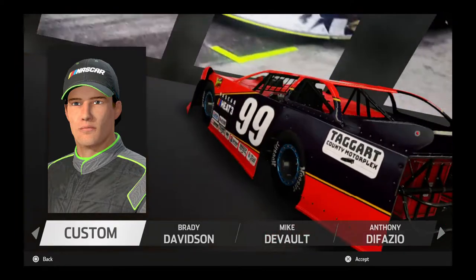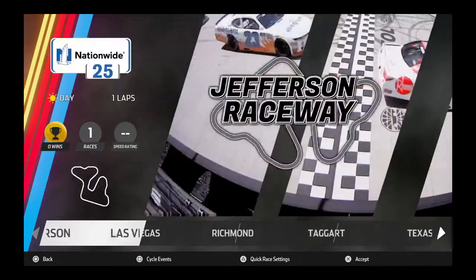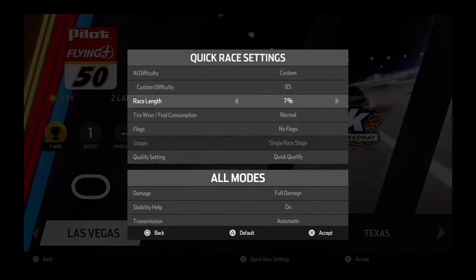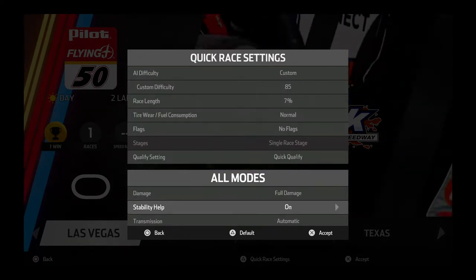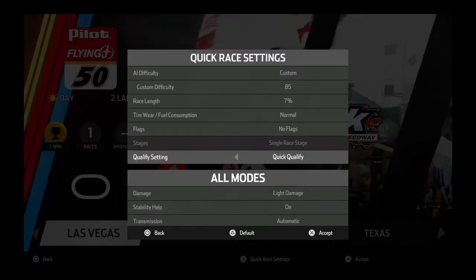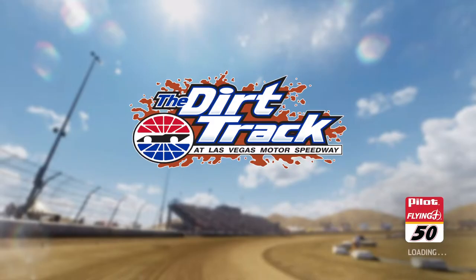There's my custom dirt car. We're gonna do Las Vegas because that's my best track. We're gonna make it lengthy — about seven laps. We gotta do light damage. Stability help on because it's crazy without it. I'm not gonna qualify because that takes a bit long. I just turned on my settings to make longer videos on my PlayStation.